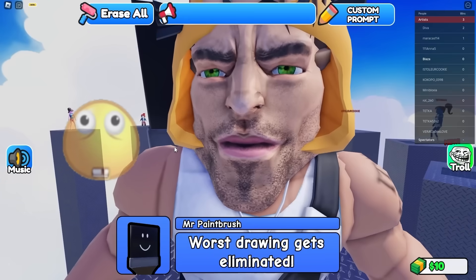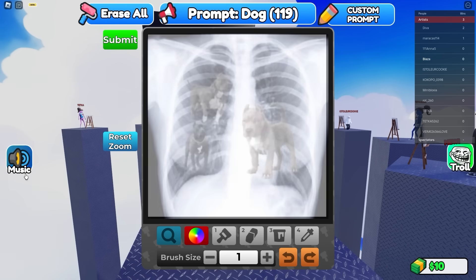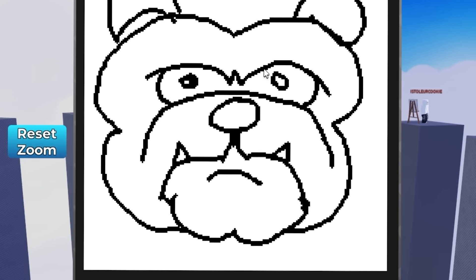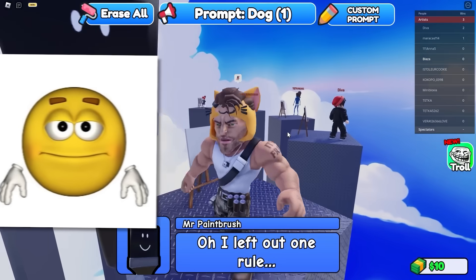Look at all these losers that can't draw. I'm gonna show you the best painting you've ever seen. First prompt is dog — come on, I got that. Let me get that dog in me. We're cooking something up over here. Oh no, I have seven seconds, five seconds — okay that looks like a dog, a little bit. You have so little time in this game, I hate it.